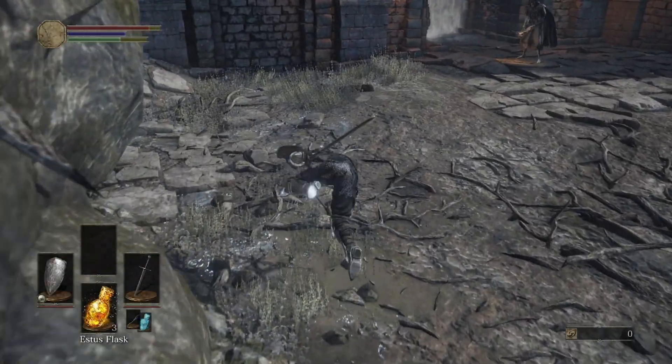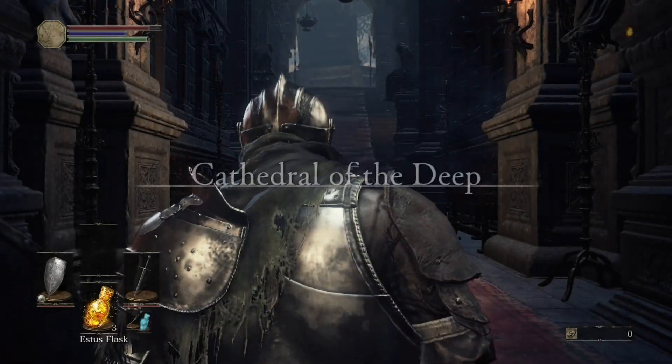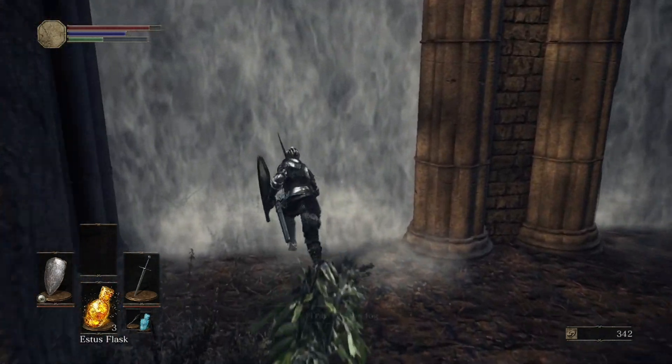The first on our list is the Dark Souls Fogwall Randomizer, which randomizes where fog walls take you for both Dark Souls 1 and 3. This randomizer is customizable, allowing many usually inactive fog walls to be turned on and turning the entire world into a maze.